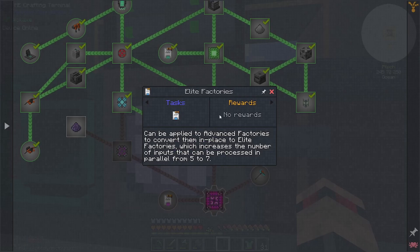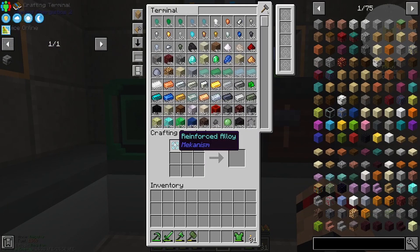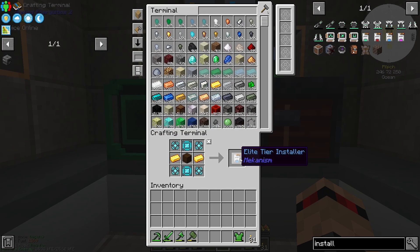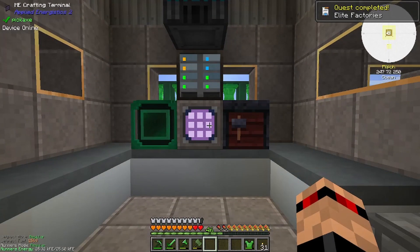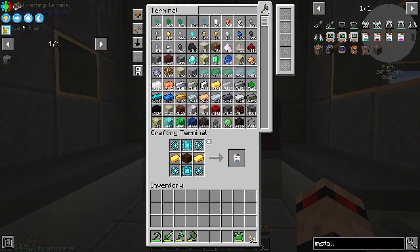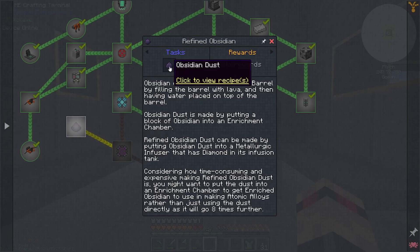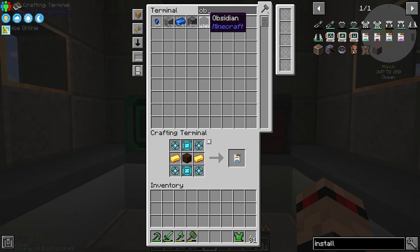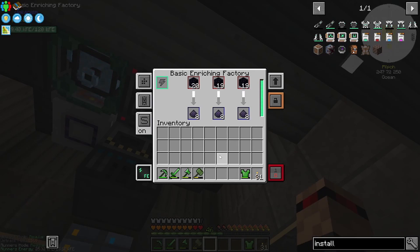Right, so we can upgrade something to the elite tier — probably our smeltery, right? The installer — I have everything, that's amazing, we're here! We're going to need to figure out power a bit soon enough. So we can get rid of this. Next on the agenda is getting refined obsidian — Richmond chamber.